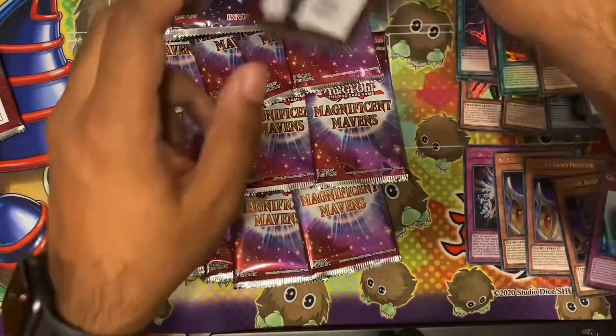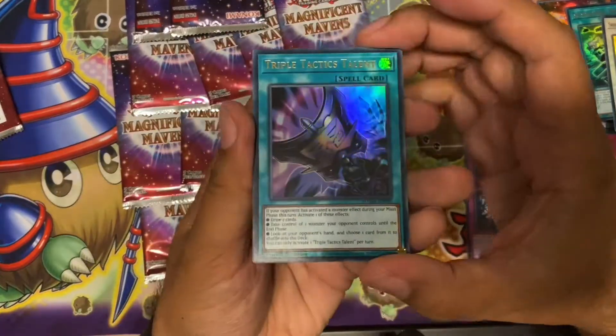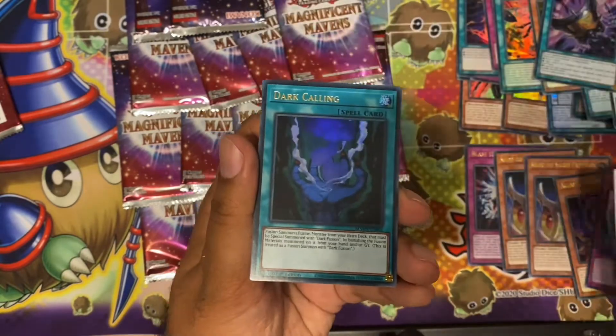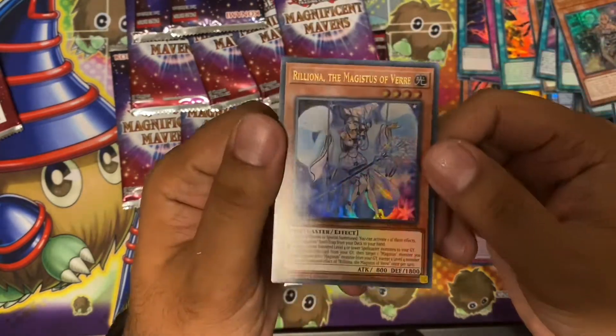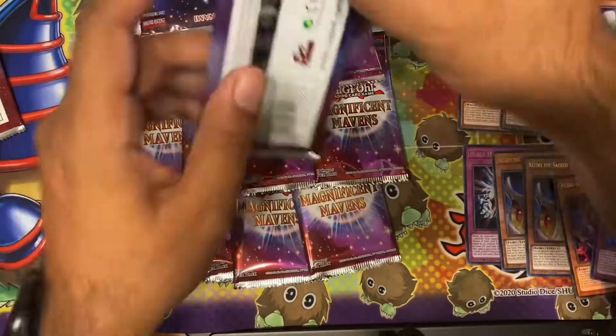Next pack: Triple Tactics Talent — very nice great reprint. Medora the Sword Oracle — there you go, another Shizu card, happy days. Dark Calling, Witchcraft Guinee, and Riola — I think that's their first reprint as well, nice.